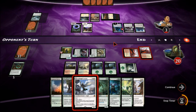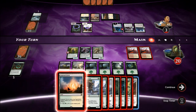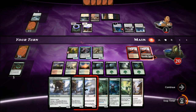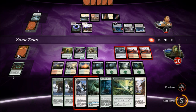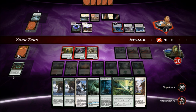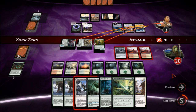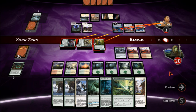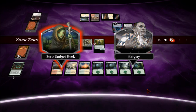We drew another Woodland Wanderer — we're going to put this down and I think we just attack. I could make one of these into a creature, but it's fine. Attack with four, no — we're just attacking the player, confirm attack. He blocks with two and the last one kills him. All right, thanks for playing.